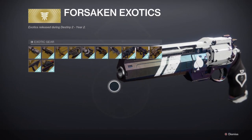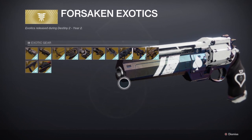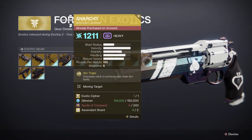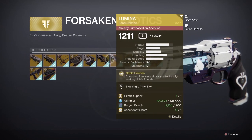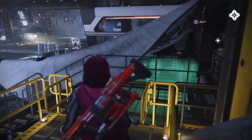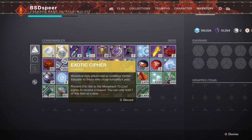He's going to have this quest for you every single week he shows up, so this is going to be a regular source of exotic ciphers if you're planning on picking up any exotics you're missing from the exotic kiosk. If you do have all of the exotics from the exotic kiosk and there are none you need, remember you can always spend your cipher at Xur once per week to pick up another exotic engram. That is how you can get exotic ciphers in Beyond Light.